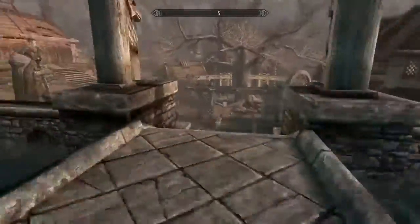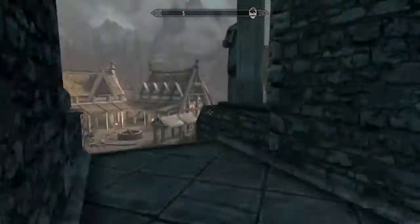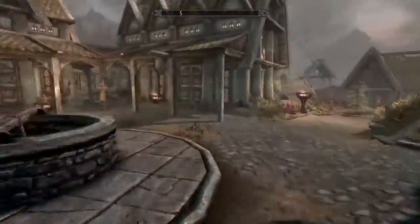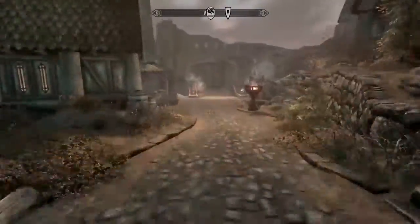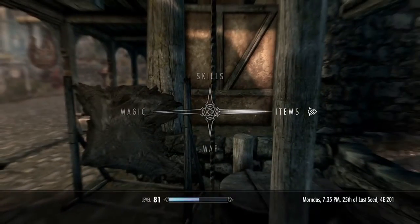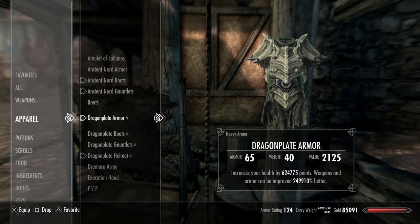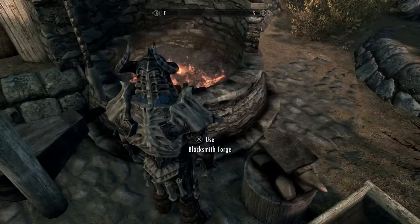So what you'll do is go to — I could have just gone to the Warmaiden's forge, but I quite like this one. But then you just go here, or the Warmaiden's forge, or any forge. Put on this armor, which will be like tons of health bonus, and the weapons and armor can be improved.